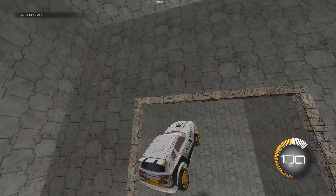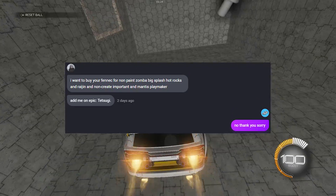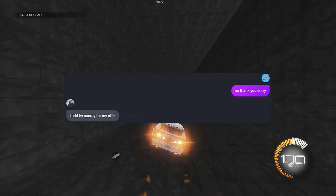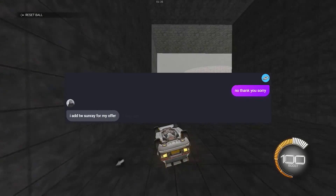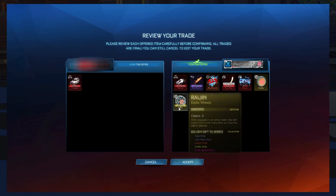Here is the insane trade I've been on about. For the fennec, I got a pretty bad offer of some random items with a couple of exotics in there, which wasn't something I was interested in. Then he said he would add a white sunray boost, which on the spreadsheet is worth 1000 to 1200 credits, so I instantly took the offer.